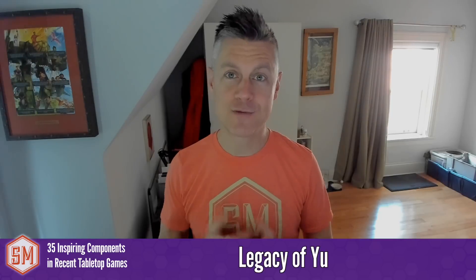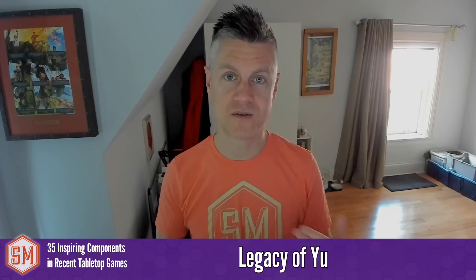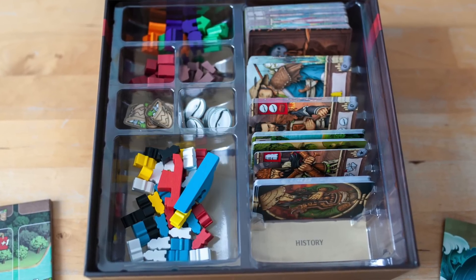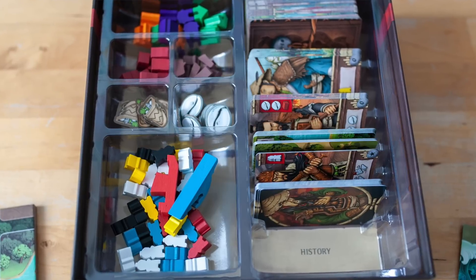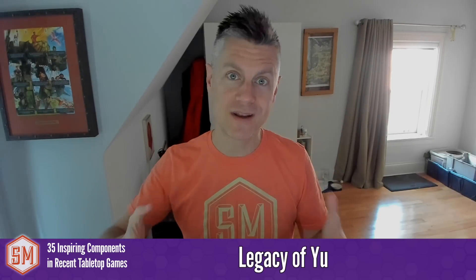The Legacy of You insert was actually the inspiration for this whole question. Dusty from The Mill mentioned that Legacy of You uses a really clever insert technique: the insert is clear, and printed into the bottom of the box are instructions showing where everything goes. The insert itself isn't labeled, but because it's clear you can see all the different labels through it when the insert is inside the box. I think this is really, really clever.